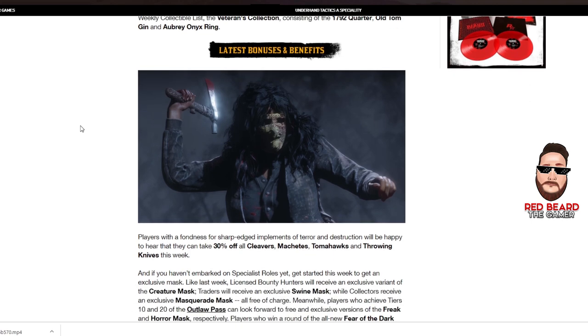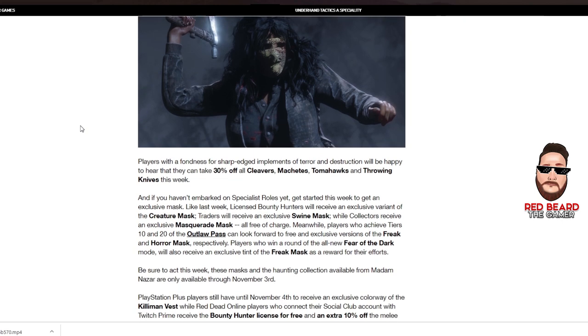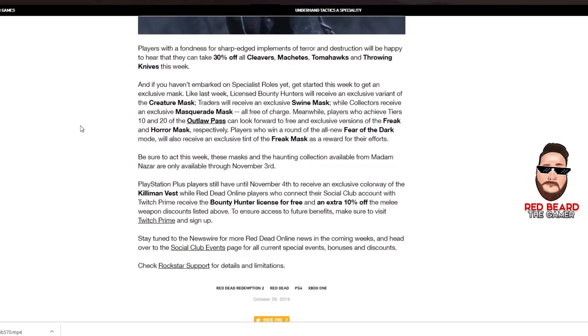30% off all cleavers, machetes, tomahawks, and throwing knives — kind of a given for Halloween. You can get them at fences. There are also free masks for the Bounty Hunter, Collector, and Trader roles — you can get those all the way by November 3rd at Madame Nazar.